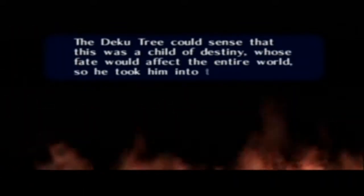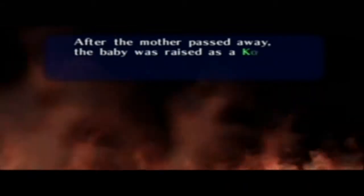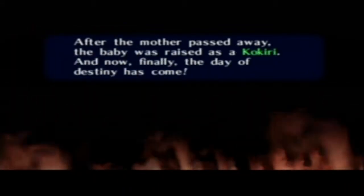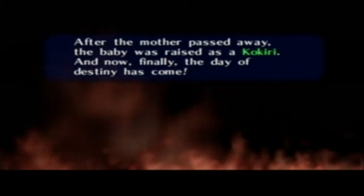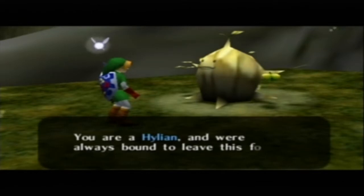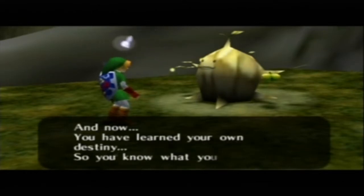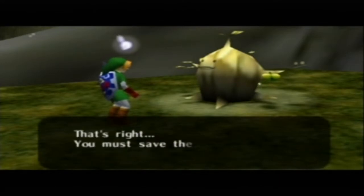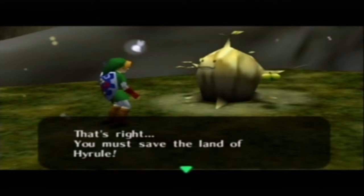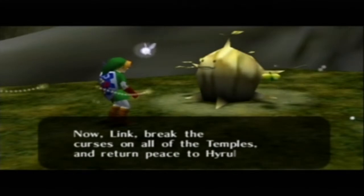I like how the Deku Tree is practically talking about himself in the third person. I like how whenever all these flashback things happen there's fire in the background. 'The boy was raised as Kokiri, and the destiny day has finally come. You are a Hylian — always bound to leave this forest. Now you have learned your own destiny, so you know what you must do. You must save the land of Hyrule.' Rauru already told us about that — you're kind of late, Deku Tree Sprout.